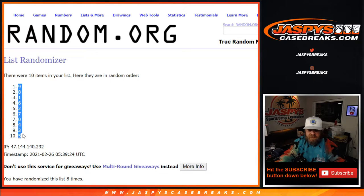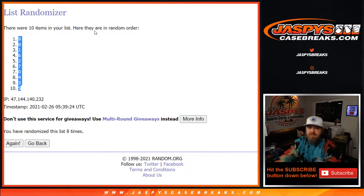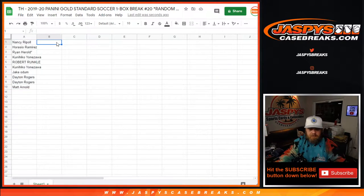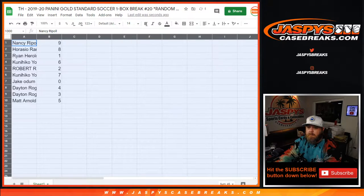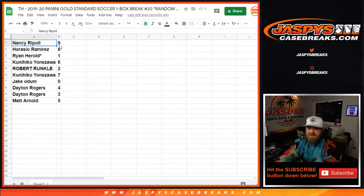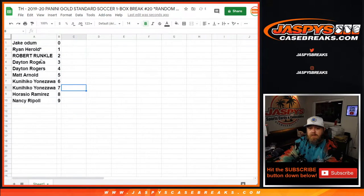8th and final time, from 9 down to 5. Nancy with 9. Horacio Ramirez with 8. Ryan Harreld, last spot mojo with 1. Kunihiko Yonzawa with 6. Robert Runkle with 2. Kunihiko Yonzawa with 7. Jake Odom with 0. Dayton Rogers with 4 and 3. And Matt Arnold with 5. Jake with 0 gets any and all redemptions, even known 1 of 1 redemptions, while Ryan Harreld with 1 would get any in-person 1 of 1s.